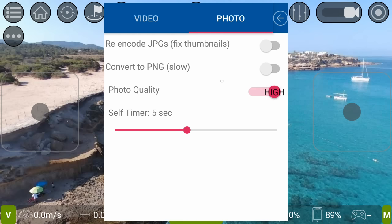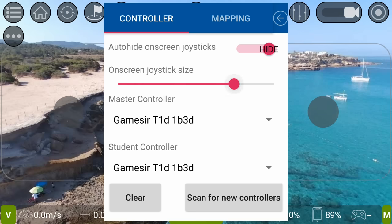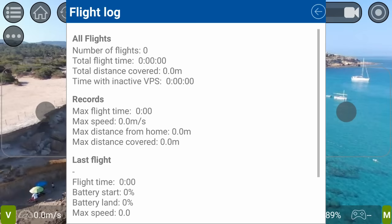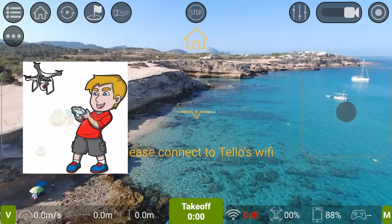Photo quality you can set to high or low, with a self-timer — pretty self-explanatory. Under master controller, if you have your T1D you can hook that up, which I have already. On-screen joystick size can be set really big or really small, with auto-hide available. You can also adjust the mapping of your controls. Fly log is pretty cool — it gives you a log of your total flights, recordings, and last flight date, which could be interesting for stat nerds.